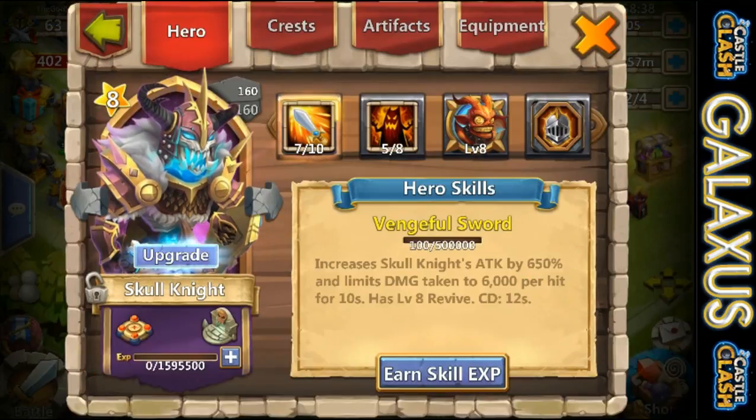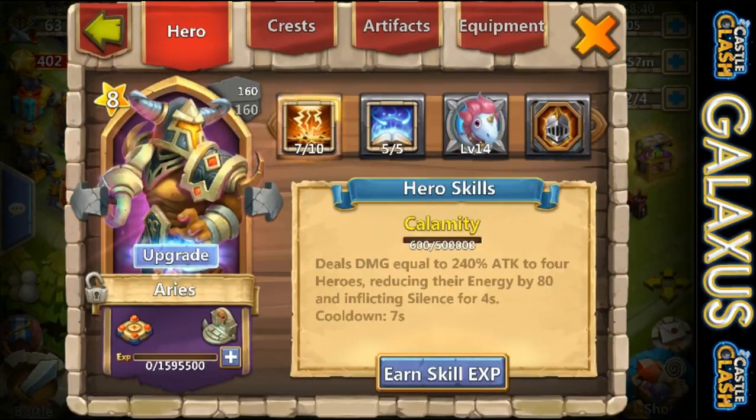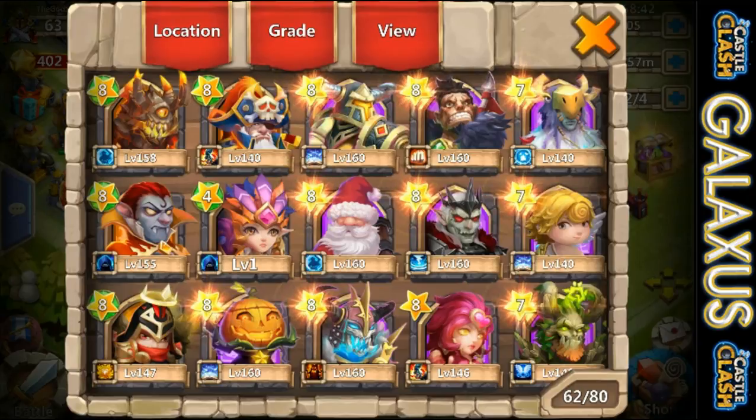We're going to need some gold to uncap. Leave me a comment and let me know which hero we should work on for evolution next, and which hero you want to see equipped and getting set up with traits, enchantment, and everything. Let me know and in one of the upcoming videos we'll go ahead and start working on that.